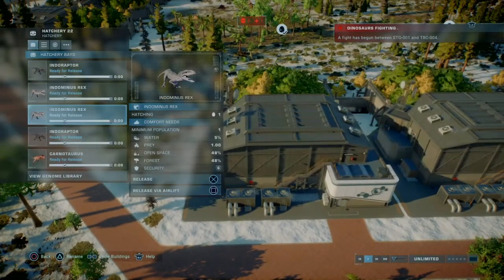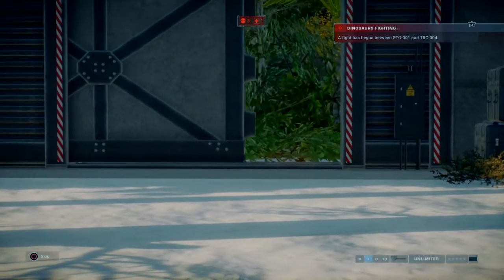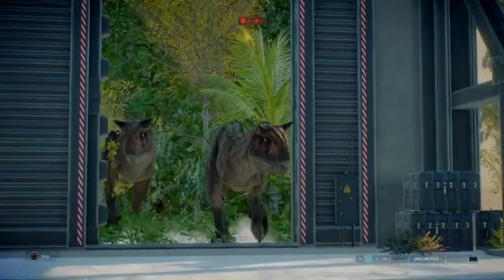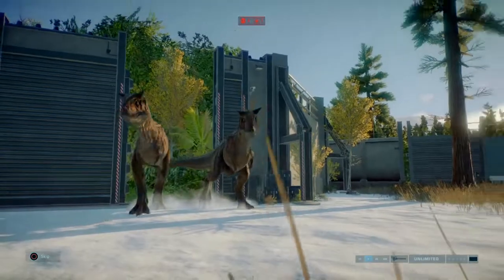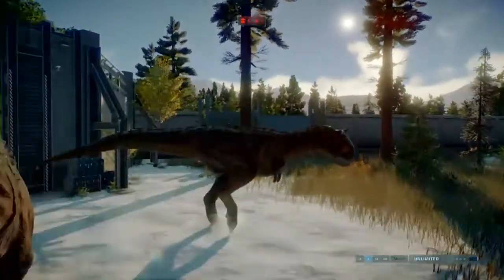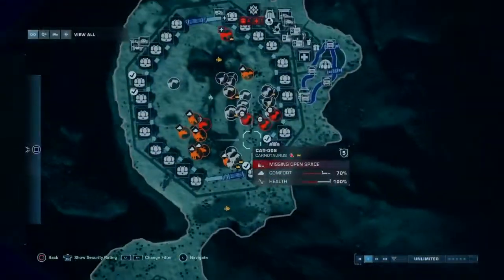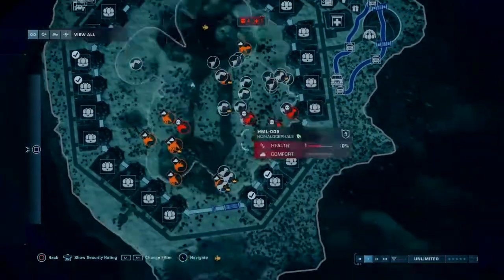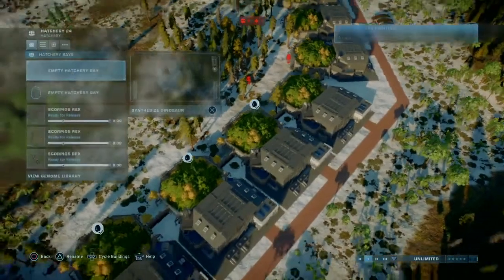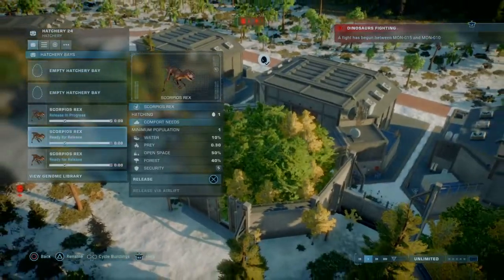Why not include some carnivores to the party? Let's introduce Toro. Yep, it's Toro - oh wait, it's two Toros! She's got a sister. We've got two Toros here. Maybe we'll get to see how one takes down a Scorpius Rex, or how the Scorpius takes them down, because we're in the battle arena and we need to have a battle.